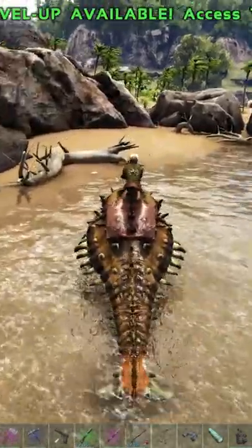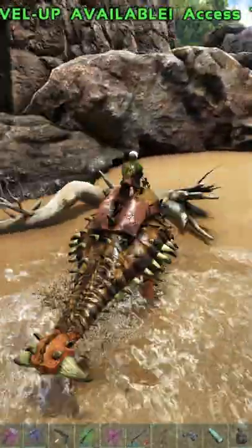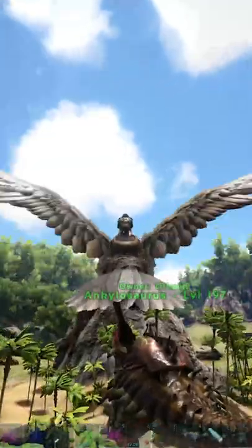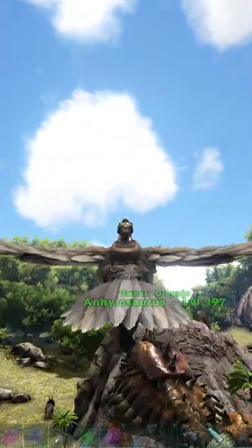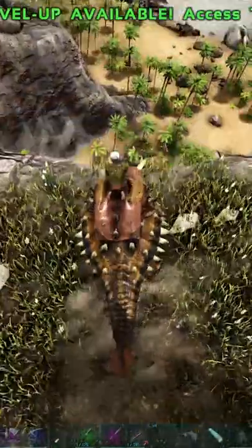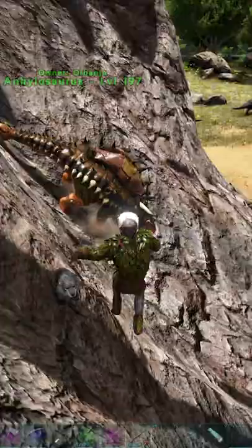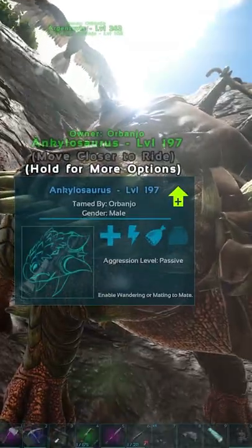And if you're jumping off at the last second, you won't take any fall damage either, or if you do, it won't be too much. Say you get knocked off the cliff or your friend drops you — you just jump off at the last second and the dino doesn't take fall damage.